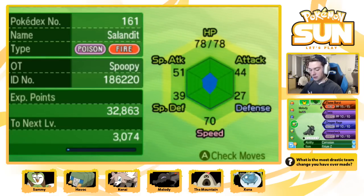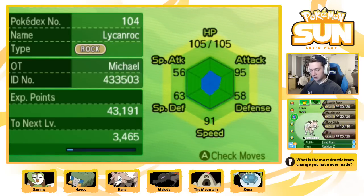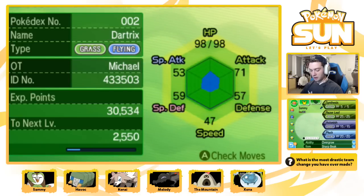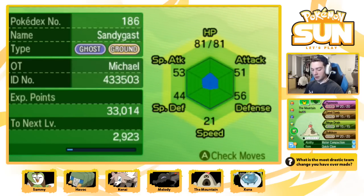First off, I leveled up Melody to be one level away from evolving, because I wanted to make sure I caught that on camera. These two are now level 35. Sammy is also one level away from evolving. And I added two new members to the team. I added The Mountain, the Sandygast. I love the name - I just thought of it and I think it's perfect. It's somewhat of a reference to Game of Thrones, but also a reference to making mountains out of molehills, because he's just like a little hill and he's the mountain.